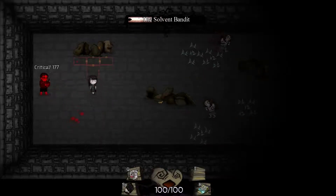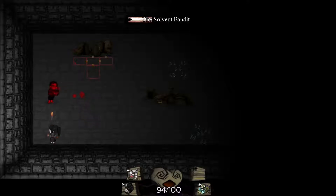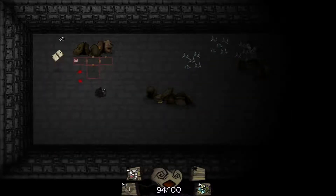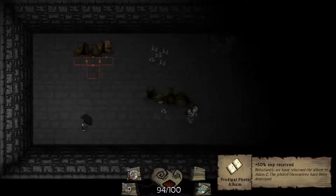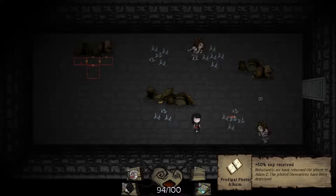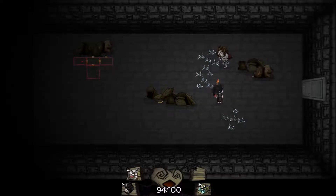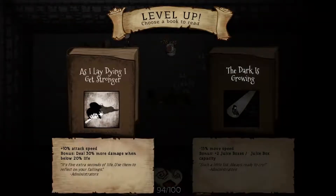This guy shouldn't be too difficult with them running wild in this room. Or we could just roll right into his bubbles since they are homing bubbles. He's almost dead, the Solvent Bandit - who's gonna give us the Prodigal Photo Album, another item I love getting early on in the game. We're gonna get an extra 50% experience from every kill. And we got a level.